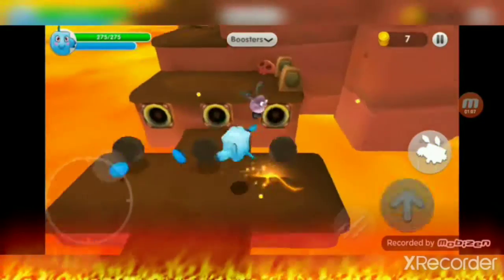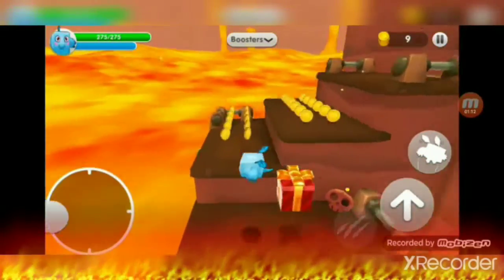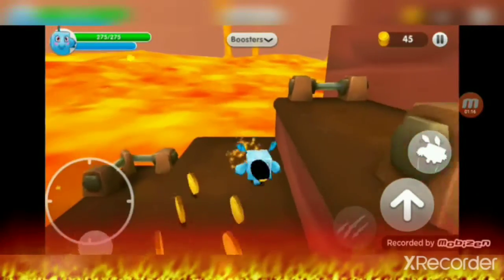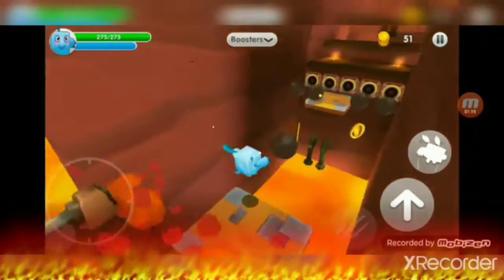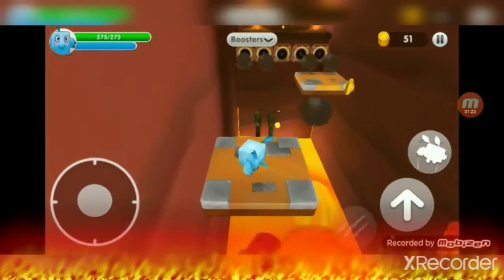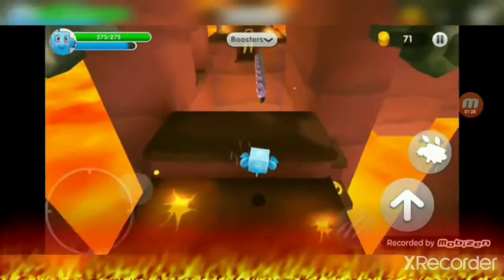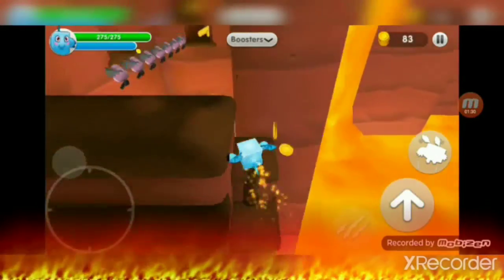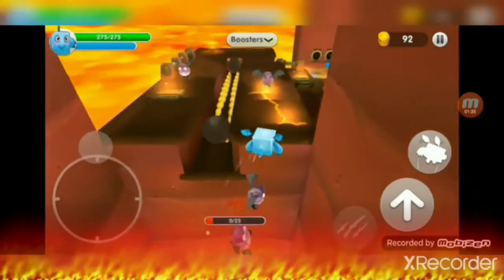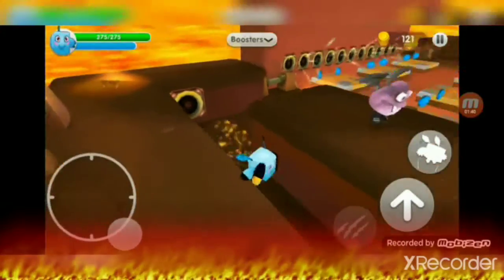You take all the blue coins and you'll get a key. I almost got hit. The first time you play it, there will be a potion around, but the second or third time you play it, there won't be any more — in a level. So keep in mind of that.